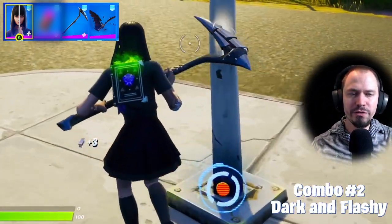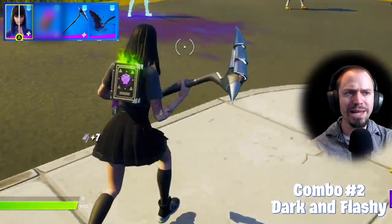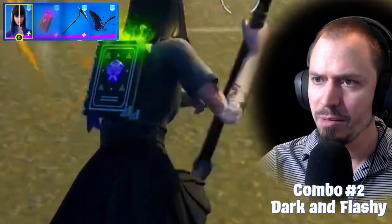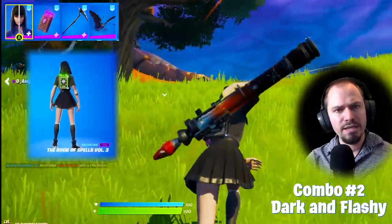It was an easy match here, mainly for the black color. And now the back bling — it's probably the highlight of this combo. It is called the Book of Spells, Volume 3. It's an item shop item that came with the Isabelle outfit. You also get two styles from it — one has a green glow and the other one is purple or pinkish.